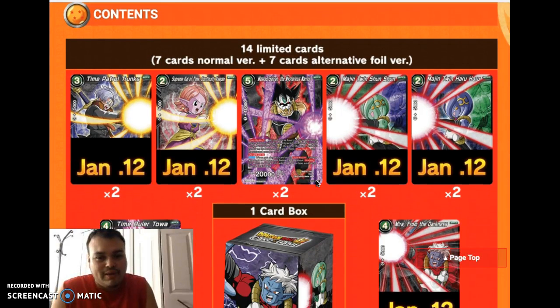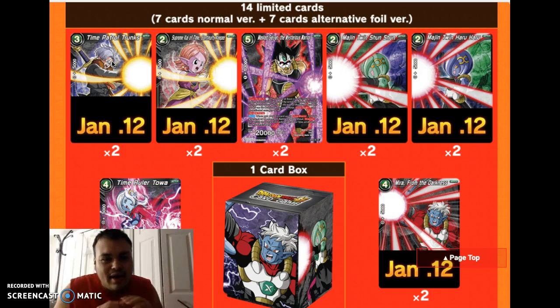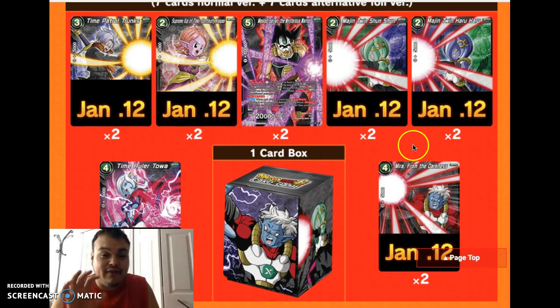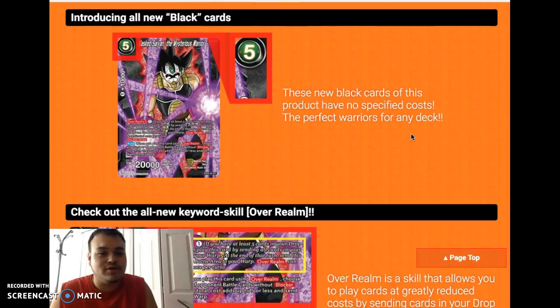The expansion set is going to be all black energies — you can also call them colorless. The good thing about this kind of energy is that there's no color requirement. So you can use blue, green, yellow — anything you want and just go bananas with it. January 12th is the release of the information for this set, but we did get one card spoiled.